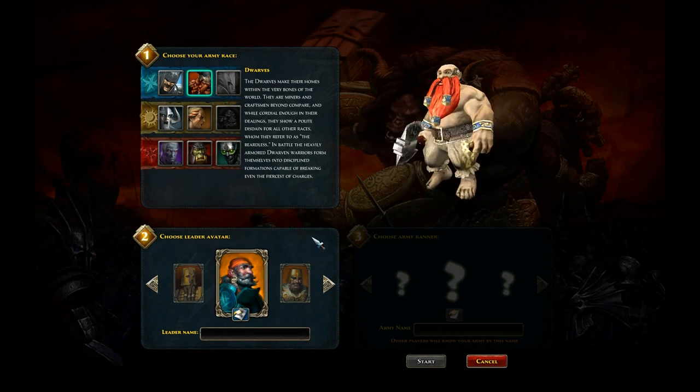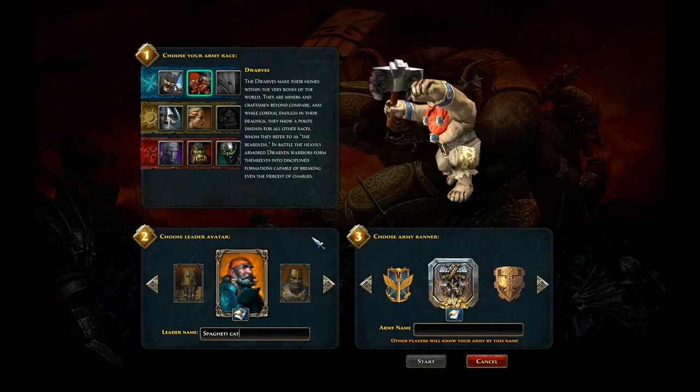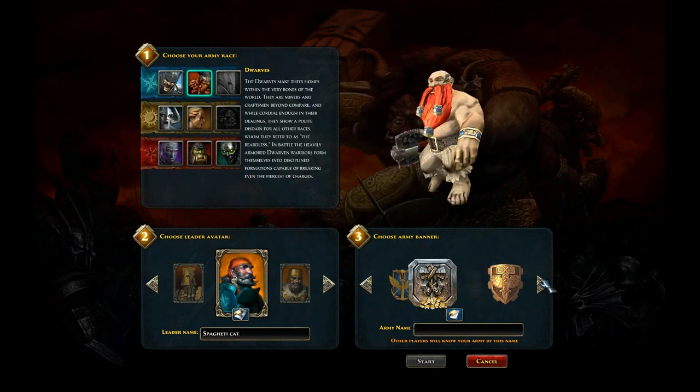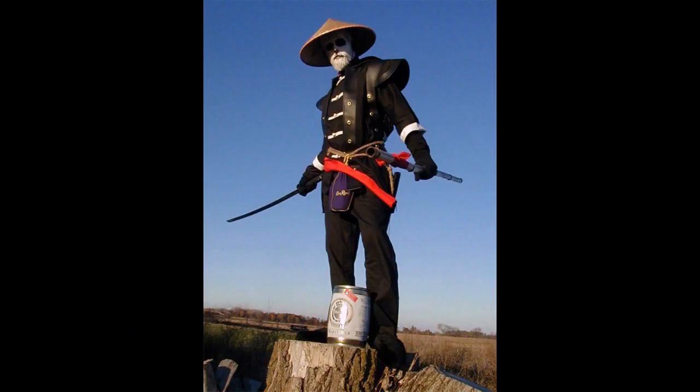The traditional races are there: Human, Dwarf, Dark Elf, Orc, Undead, etc. And whilst you may say that this is boring tried and tested formula, I'd just like to point out that there's no panda race and for that, I for one am thankful.